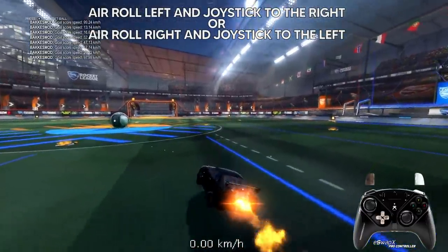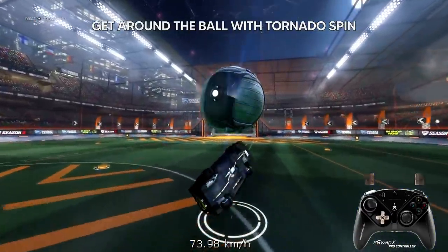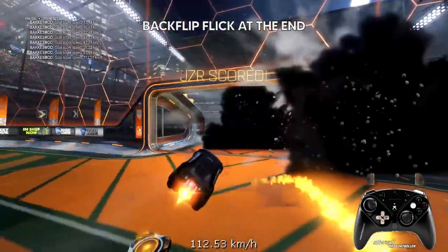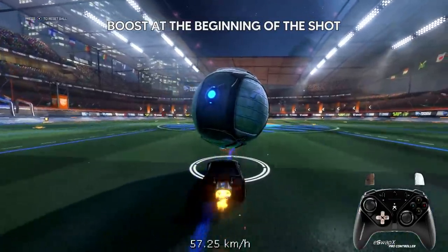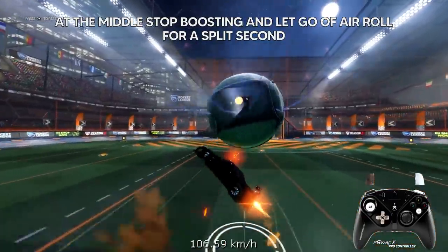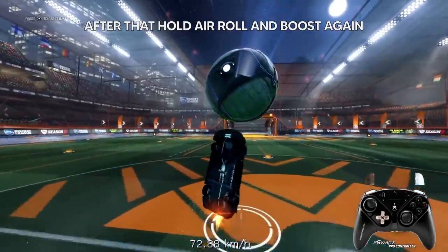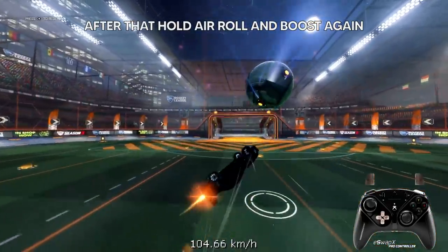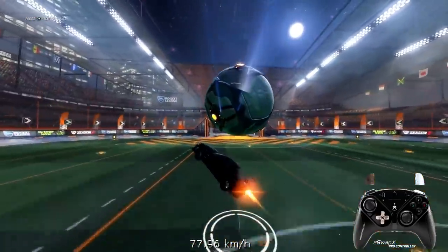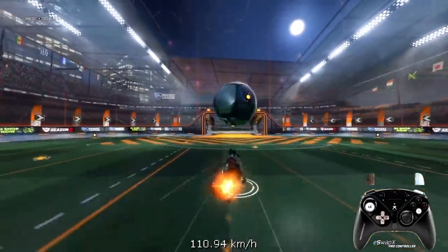What you want to do is have arrow left — for me arrow left — then tornado spin, which means arrow left and then the joystick to the right, so you keep spinning in a tornado spin way. You need to get around the ball with that and at the end flick with the backflip. At the beginning boost, then in the middle take a short break with the boost and the arrow left for a very short amount of time, then boost again and do the backflip.